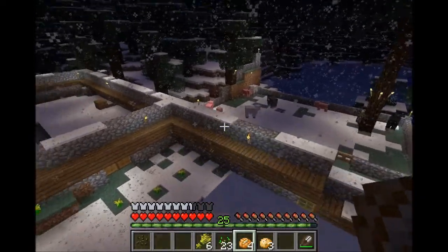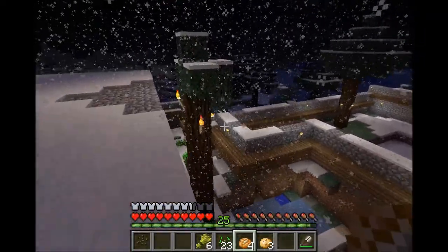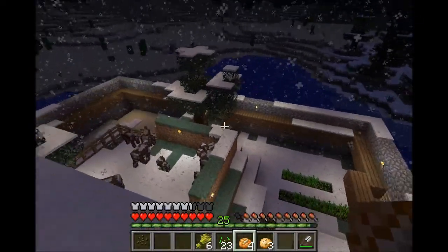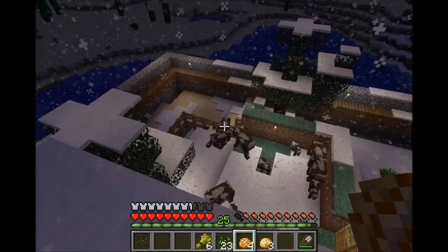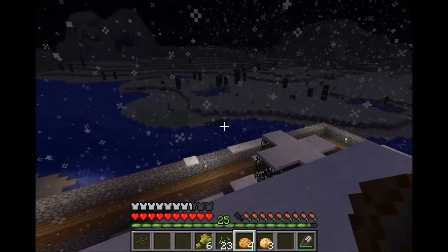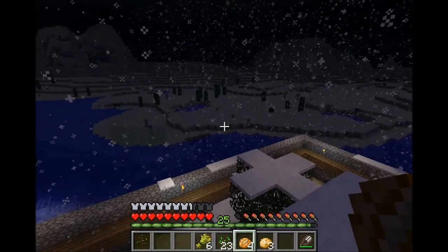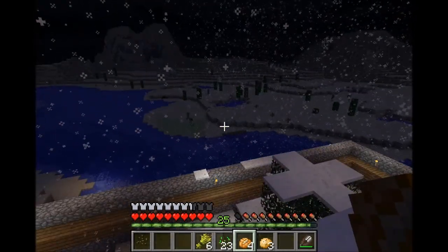Over here you can kind of see I built a perimeter wall, kind of more organized than the first one that I did. I have a cow pen down there. As you can see this is kind of like a snowy environment, and then across the river is a desert environment — those are cactuses over there. Hopefully I'm not looking at an enderman, otherwise you'll get to watch him chase me around.